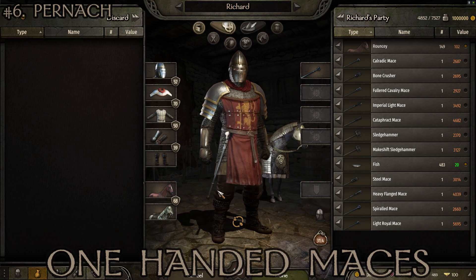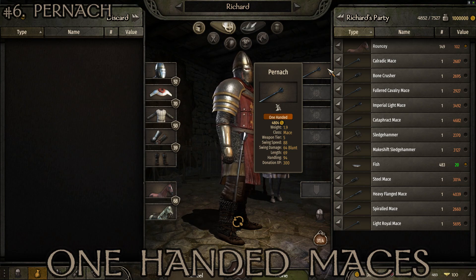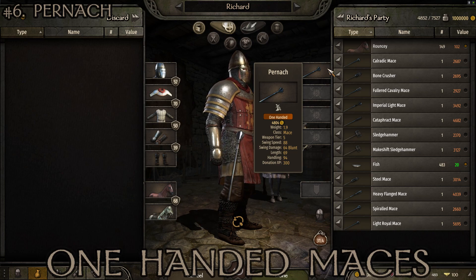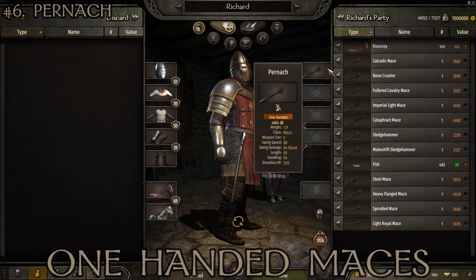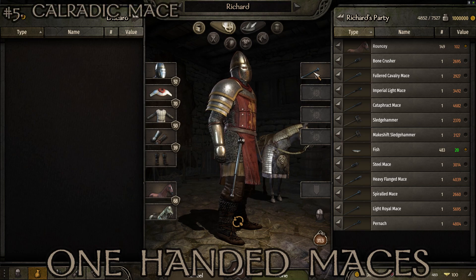At number 6 we've got the Pernach, most commonly found in Vlandian territory. Weight of 1.9, tier 5, swing speed of 88, swing damage of 64, length of 69 — nice — and handling of 94. A nice fast weapon that handles quite well and still does pretty high damage. Nothing not to like about the Pernach.